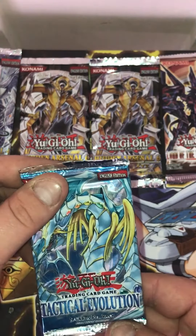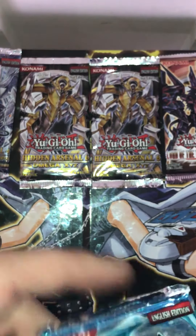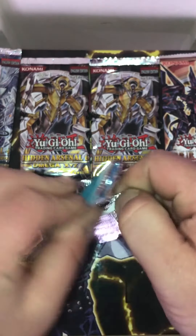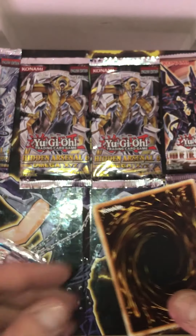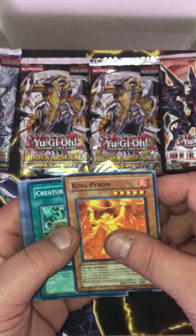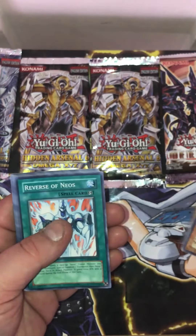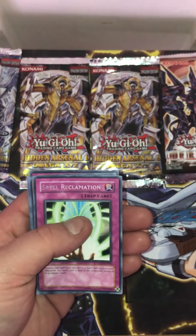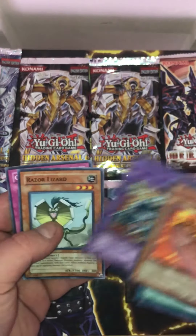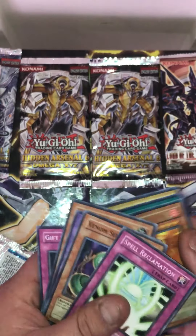Alright, we're going to start with Tactical Evolution — there's nine cards per pack. Is this the one that has a foil in every pack? I don't know, we'll see. Nine cards, first pack: King Pyron, Worm Creature, Alien Shock Trooper, Reverse of Neos, Spell Reclamation, Venom Serpent, Ojama Knight, Razor Lizard, and Gift Card. No foil but I've got a rare.